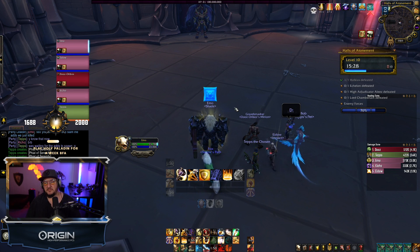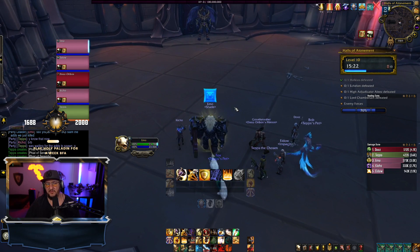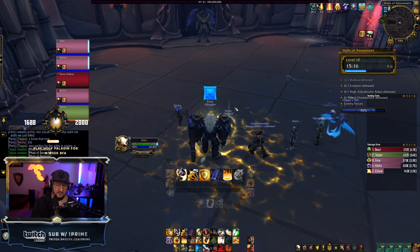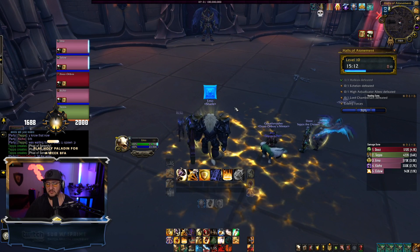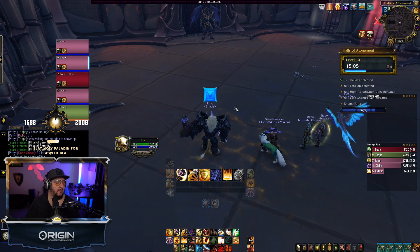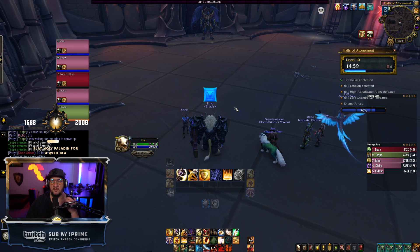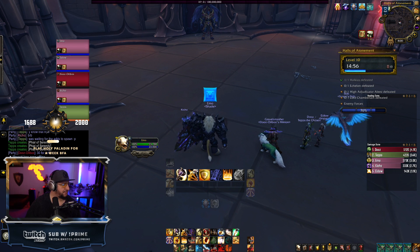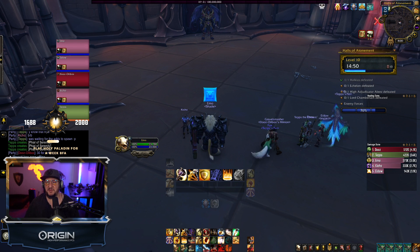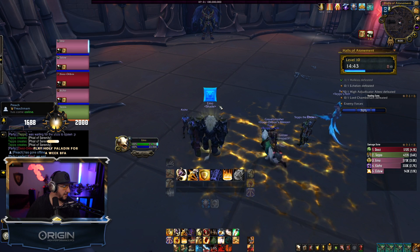The big downer is the four-minute cooldown. Instead of using this on trash, you're basically saving it for bosses, or you have to really know your Mythic+ timers — like knowing you can use it now and the boss will be pullable in three minutes and forty seconds so it'll be ready. You definitely don't want this on cooldown for any boss fight because on tyrannical, Ashen Hollow can account for 30–40% of your damage. It's almost like having a Shadowlands version of Twilight Devastation.